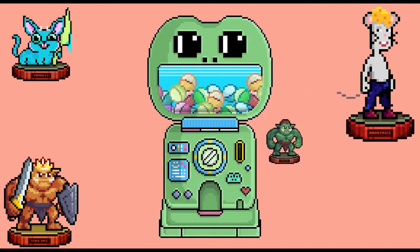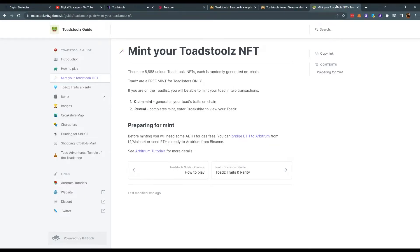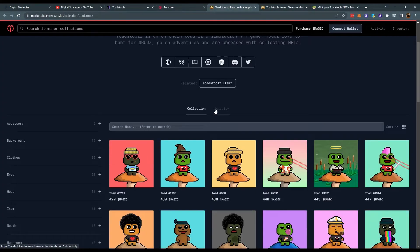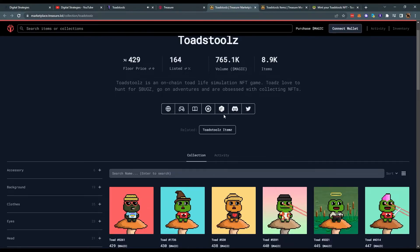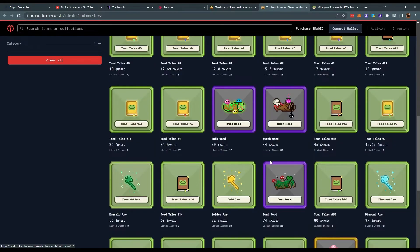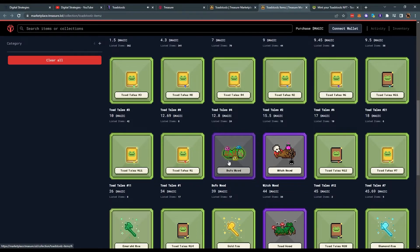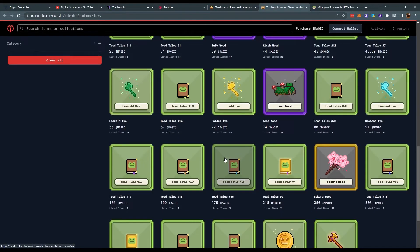From the gachapon machine, you can get special collectible trophies from various collaborations. Toadstools started out as a free mint like many other NFTs in the treasure ecosystem, with 8,888 unique Toad NFTs minted out. The current floor price of a Toad is around 430 magic. Axes range from 1.5 magic all the way to 100 magic, while wood ranges from 7 to 10 for common wood and around 40 to 50 for rare wood.